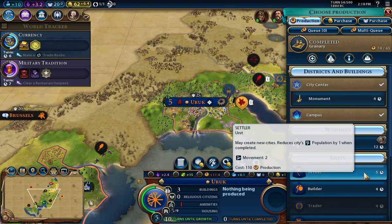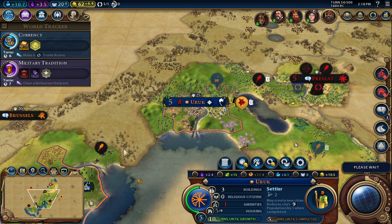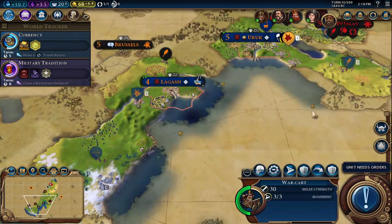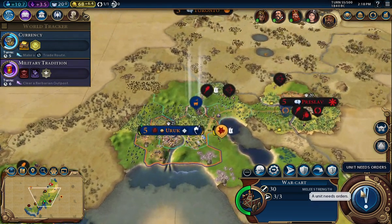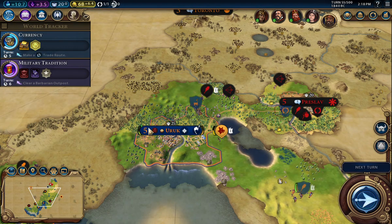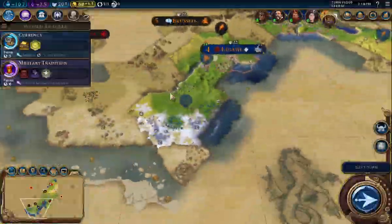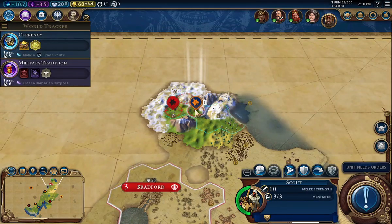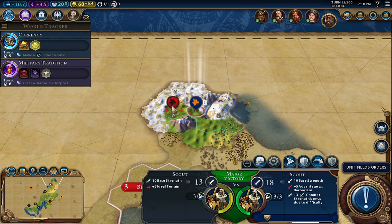The archer's still making his way down there — I was wondering where he was at. The war cart — keep him there just until that settler comes out, and then kind of go up here. I think down here would be another fine choice for a city. A barbarian scout — scout on scout combat, sure.